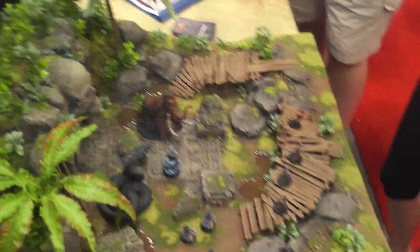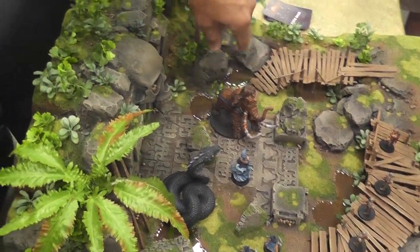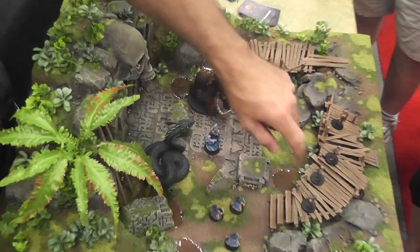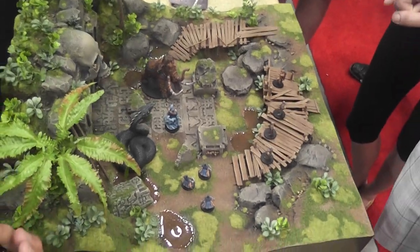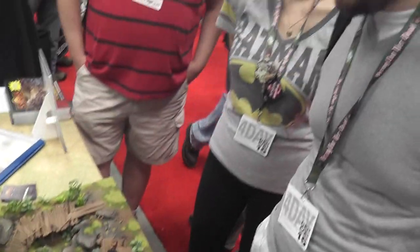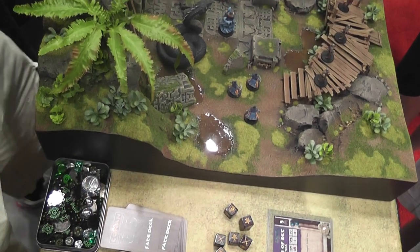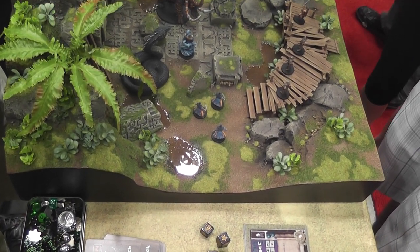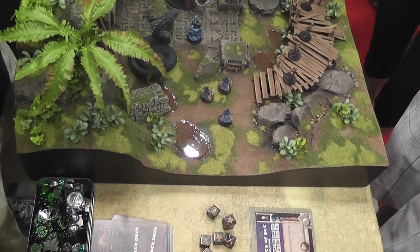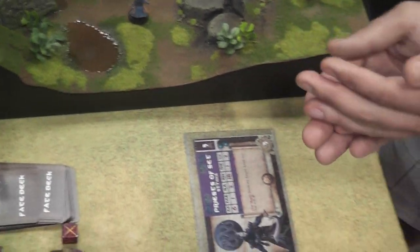So your sorcerers — probably the best thing to do is cast a spell. You can pick any target you want. There's an Oliphant, Conan, and some archers. Cast a spell at the archers. You've got three figures, two dice each, so you're going to roll six dice on attack. Grab six of the Set dice, which, by the way, come in the Kickstarter.